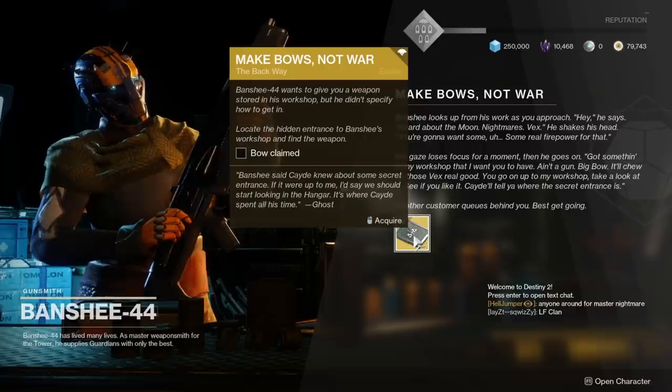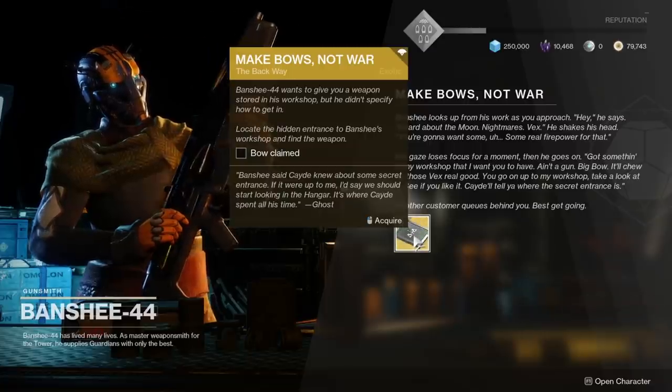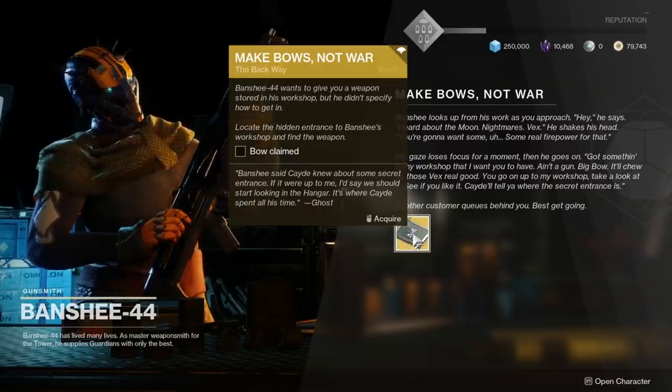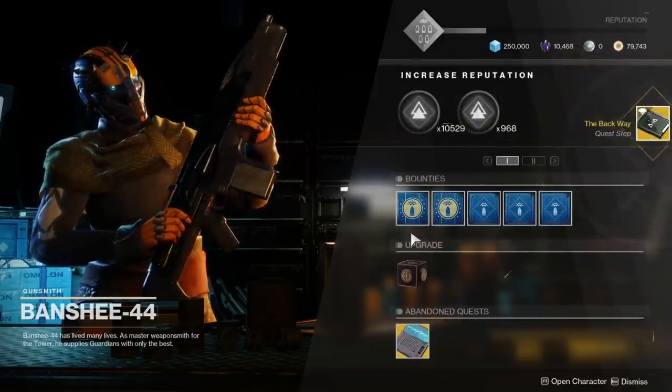The first thing you'll do is go to the tower and talk to Banshee. Banshee will tell you to go to a hidden location in the tower, and this is probably the hardest part of the quest.